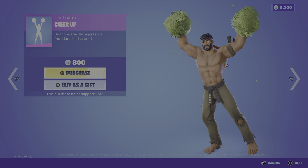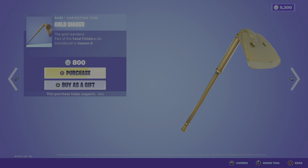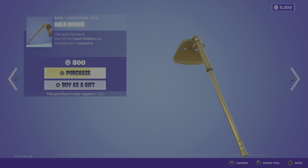Moving on to the return of the Golden Digger harvesting tool — the golden standard — part of the Fatal Fields set, first introduced in OG Season 8.